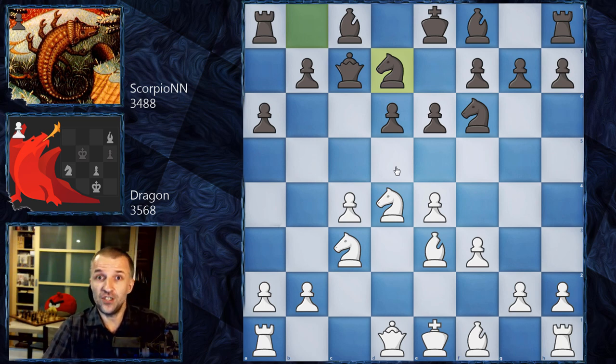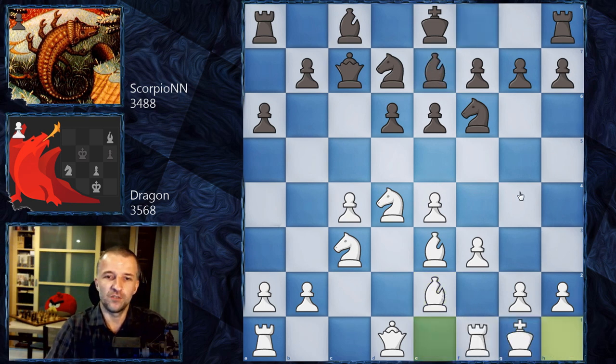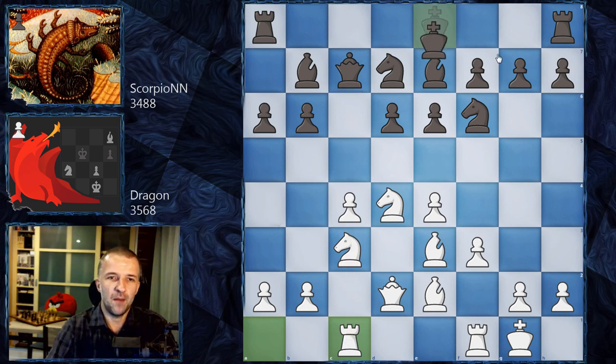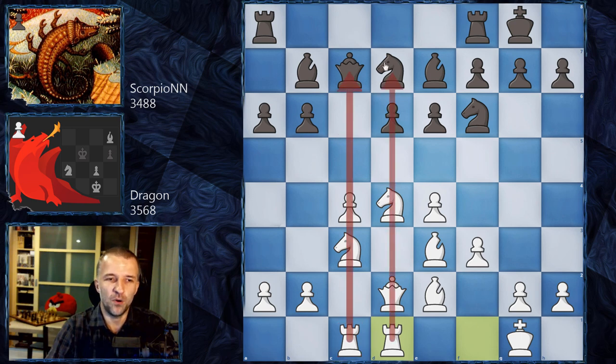So the engines are on their own. Normally, a human in this position goes for the very standard Be2, and after Be7, just castle. By transposition, after Qd2, Bb7, Rc1 - this rook is always welcome on the c-file - black castles, then Rfd1, centralizing both rooks.